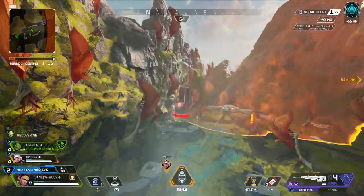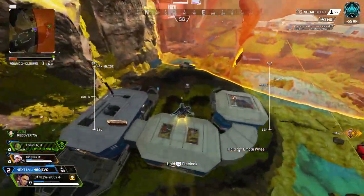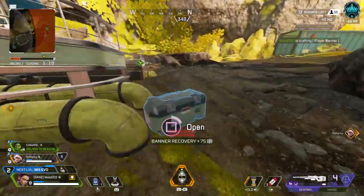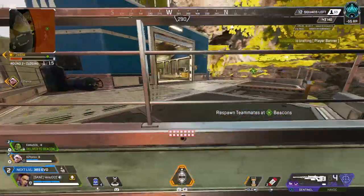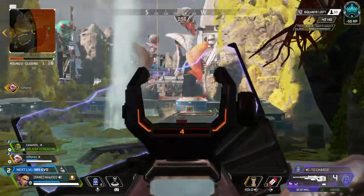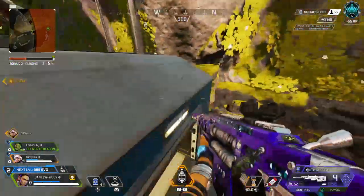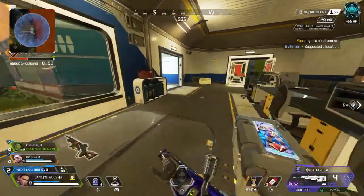They're shooting at me. I looted our teammate's banner. Recharging shield. This guy's got two medkits in his bin right there. These guys don't look like they're pushing at all. We can get the respawn back there. Let's see if we got a mobile anywhere.